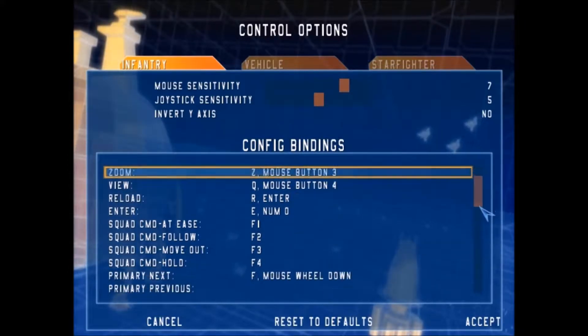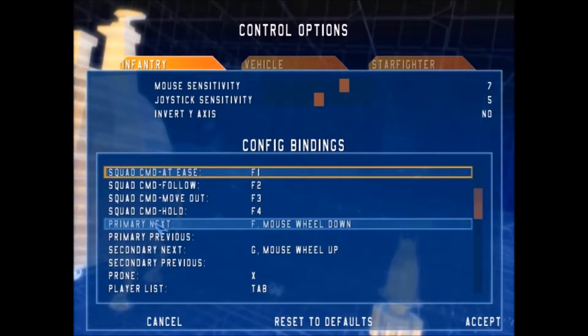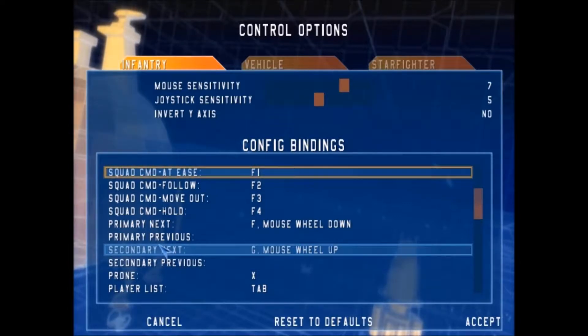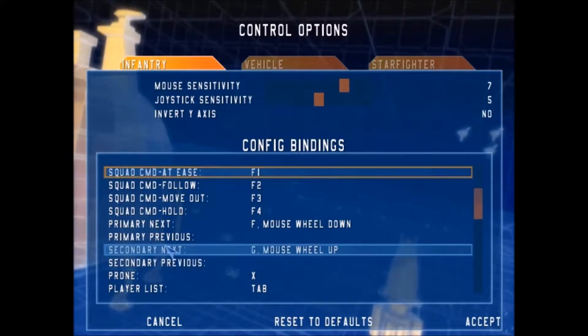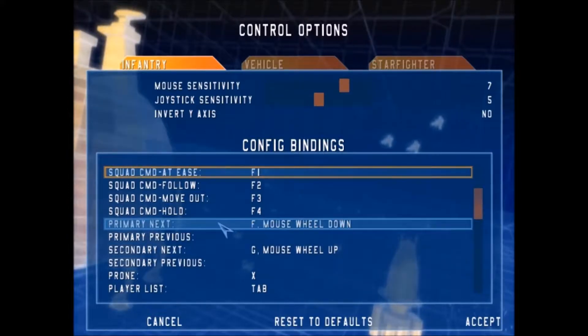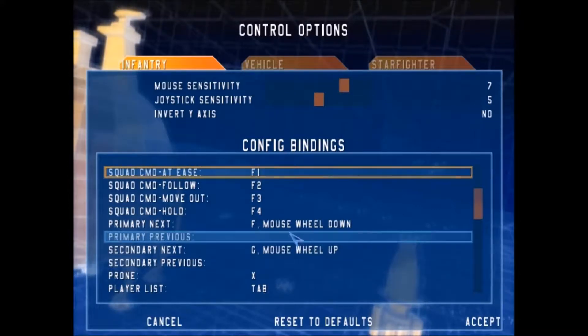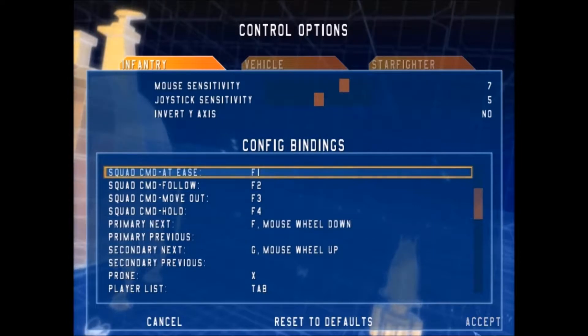Something important: if you go down here you'll have your primary weapon switch and your secondary weapon switch. You never have more than two primary weapons or two secondary weapons, so the difference between previous and next is negligible. I use mouse wheel up to switch my secondary and mouse wheel down for my primary, and you'll switch back and forth that way.